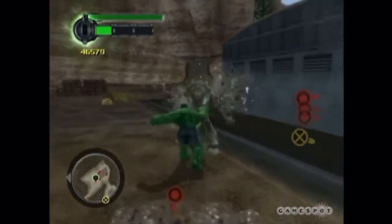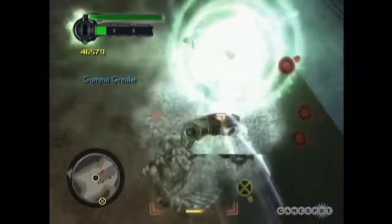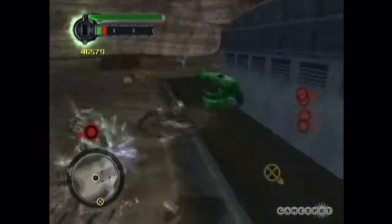We've got a whole bunch of different kinds of combos. In this one he's grabbed the Hulkbuster, picked it up, and smashed it into the ground — not only taking out the Hulkbuster, but the whole area around it.